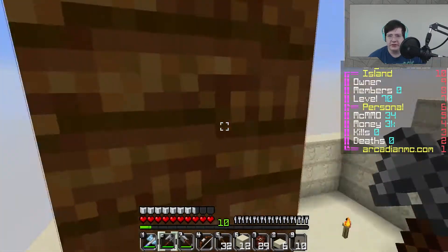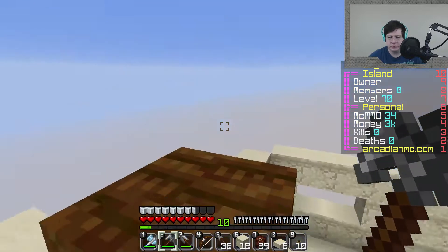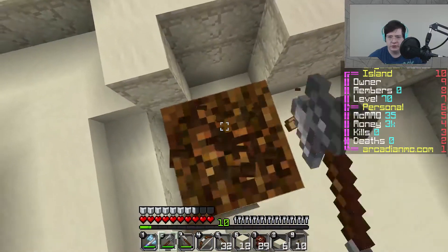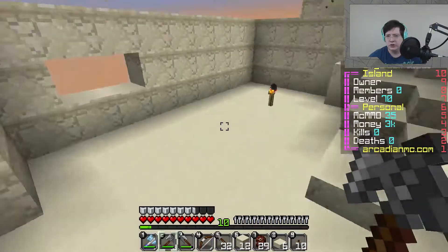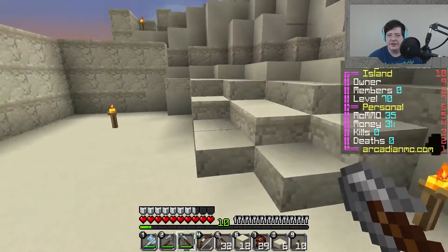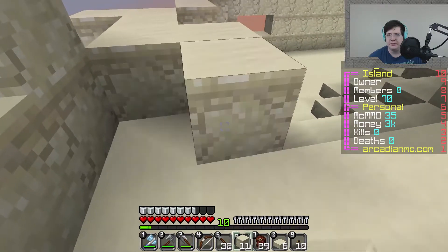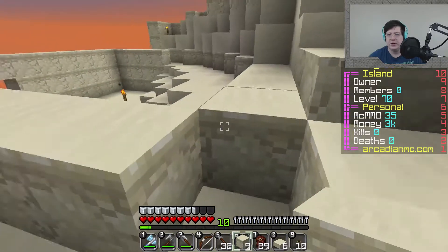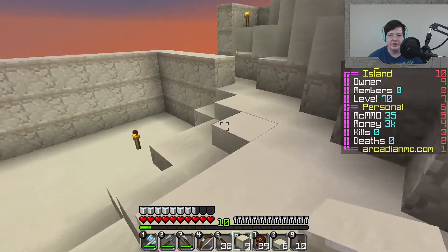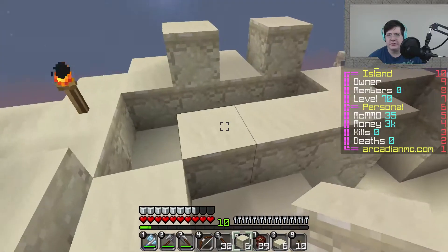We need to get rid of this tree, though — this tree is an issue, to say the least. There we go — no more tree. Let's take care of that. And then, see, this is the tricky part, because that's kind of the entrance to my house right there. But I think what we're going to have to do is build my house entrance all the way over to here. And then I don't even know what to do with this, honestly — it's not the optimum place to be building a house, but I think it's just going to have to work.